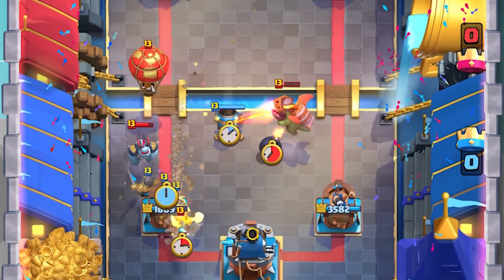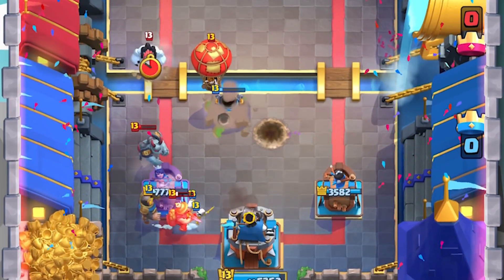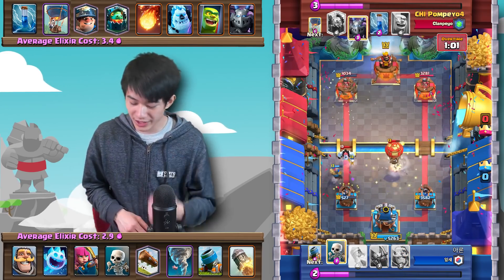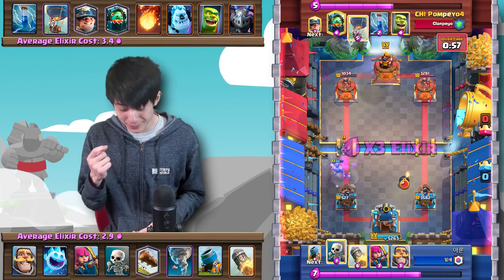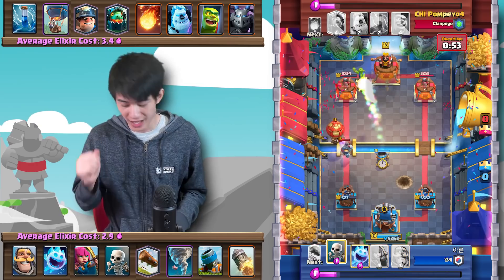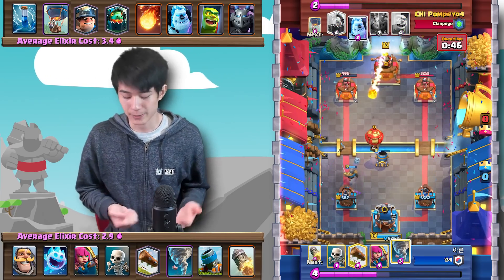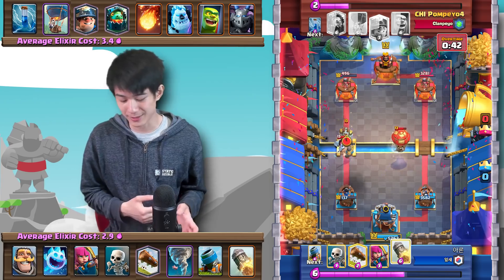The opponent does a very good job — he pulls all the mini tanks backwards. The Mega Minion gets two swings onto the tower, taking it down to 777. We Nado the Balloon to the opposite lane, and just like that Pompeo is in the lead by 500 HP. But he simply does not have the spell power. Mortar comes down, we catch the Miner with the Knight — because if we caught it with Skeletons, Pompeo would just zap them out. We Nado that Balloon to the opposite lane.